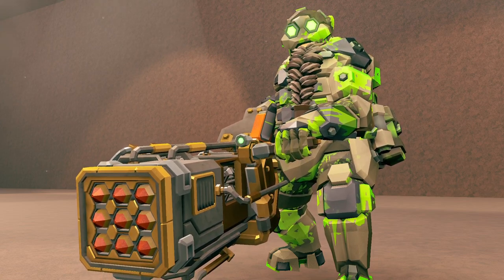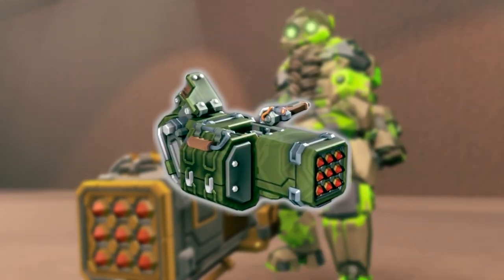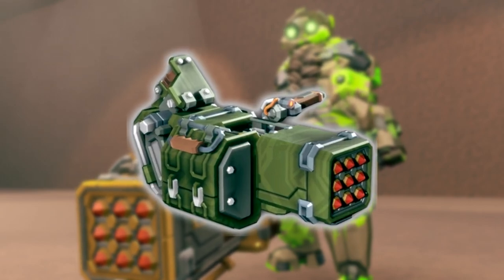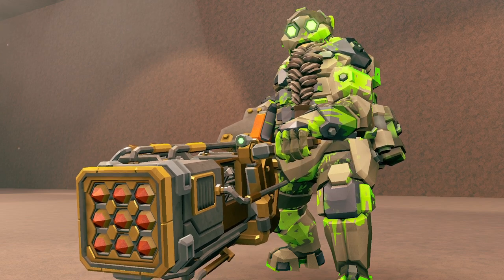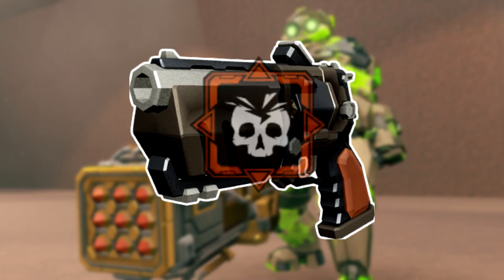In today's video, I'm going to be going on a Solo Hazard 5 mission with Gunner, taking the Hurricane Guided Rocket Launcher system as the primary with the Clean Overclock, Overtuned Feed Mechanism. For the secondary, I'm going to be taking the Bulldog Heavy Revolver with the Unstable Overclock, Elephant Rounds.